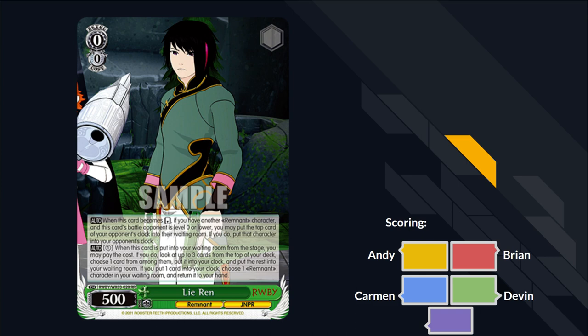All right, we've got Lyran. When this gets reversed, if you have another remnant character and your opponent's level zero or lower, you can send their character to clock and bottom their top card of the clock to waiting room — a different zone bomb. Always nice. Between this and the Neon, you have two really good level zero cards to just remove whatever you want on your opponent's field.